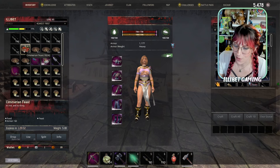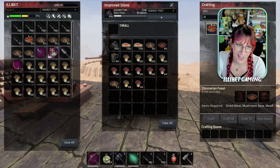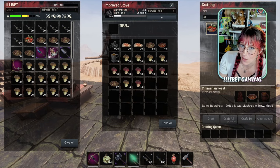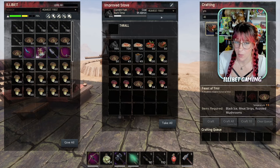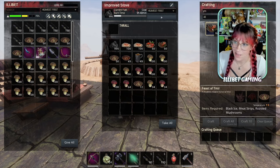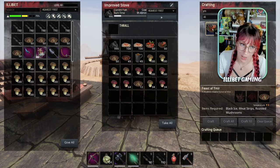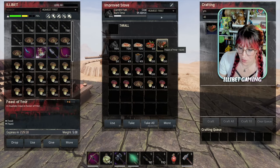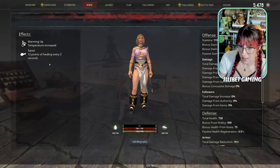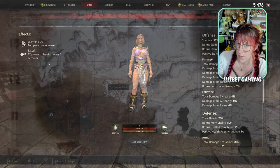Speaking of Sumerians, you can also make Sumerian Feast, which gives you 50 armor and would be why you need the mushroom stew. You do get it drop a lot from Sumerians also though. Feast of Ymir could be one of the cheapest feasts out there, requiring black ice, a meat strip, and roasted mushroom to craft. It lasts for a long time, it gives you a heat buff and a lovely 12 points of healing every three seconds — kind of worthy.